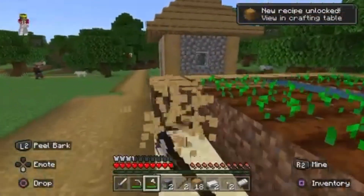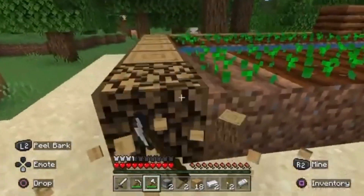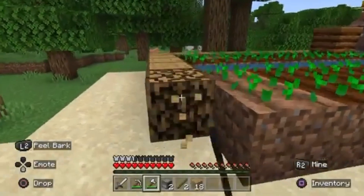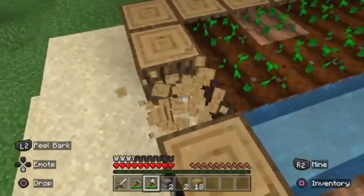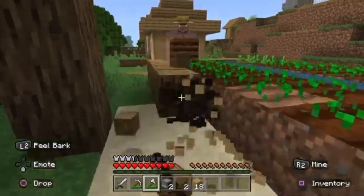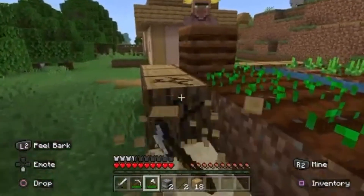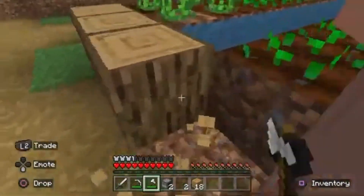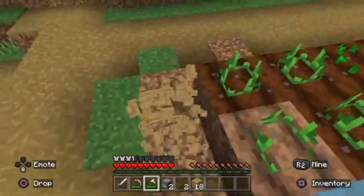Now we can get all this wood, which we'll definitely need. I'll just put this stuff in there because I don't need it for the minute. I'll leave this one here so the water doesn't overflow. Villager, I'm not really harming your farm — I'm just taking the wood, alright? I'm leaving you two, so you should be happy.